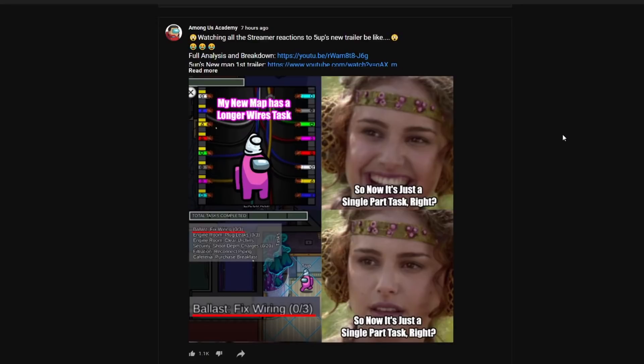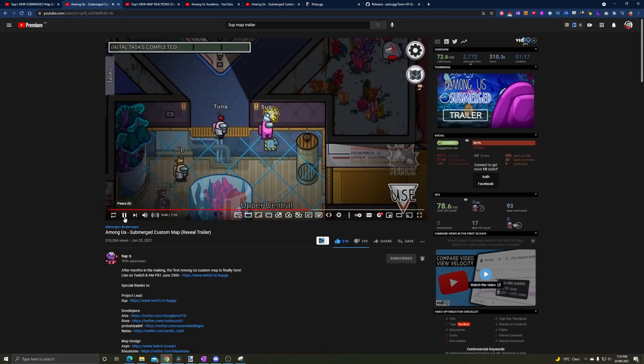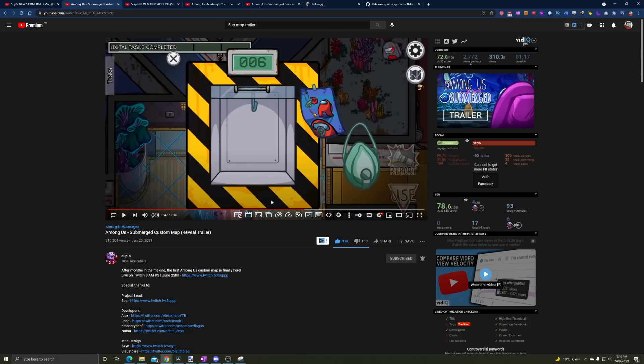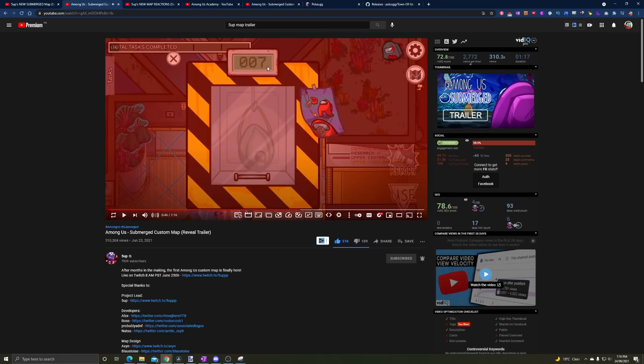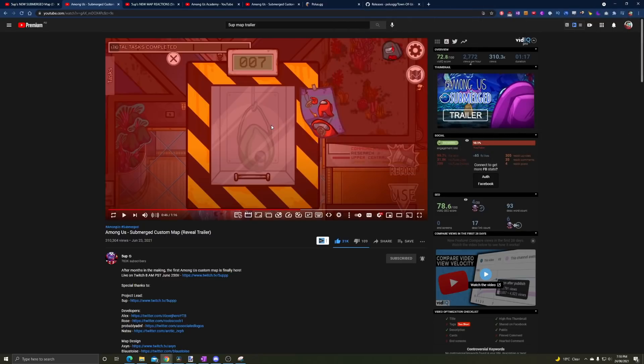The other thing you might have missed is how the oxygen sabotage actually works. At first glance, I thought the number displayed was indicating how many seconds until everyone dies from asphyxiation. But on re-watching, thanks to some great comments, it actually indicates the number of masks available for use — perhaps seven on the top floor and seven on the bottom. Five Up takes a mask and the number goes down, and it takes less than six seconds for everyone to die, proving this is not a second counter but a mask indicator.